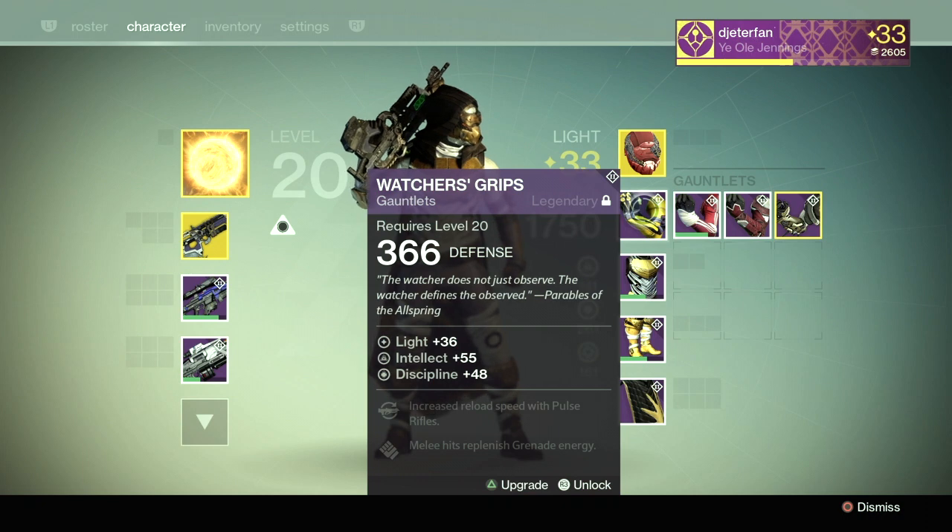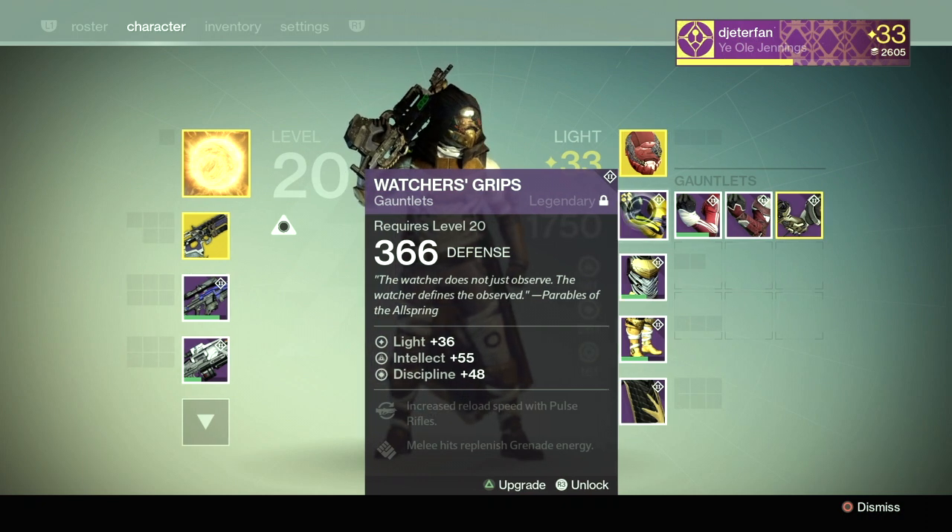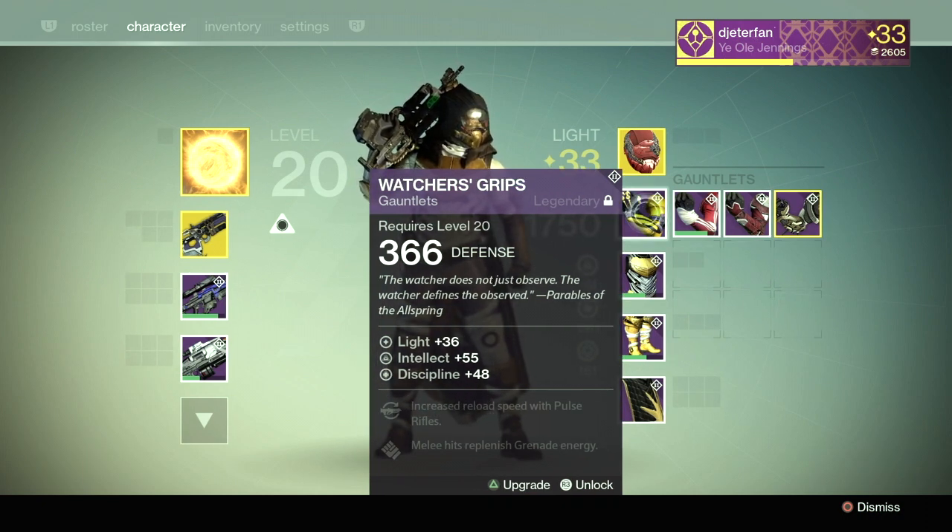Now onto the gauntlets — we have the Watcher's Grips. These start out at 366 with 36 light but can be ascended up to 42. They have increased reload speed with pulse rifles and melee hits to replenish grenade energy.